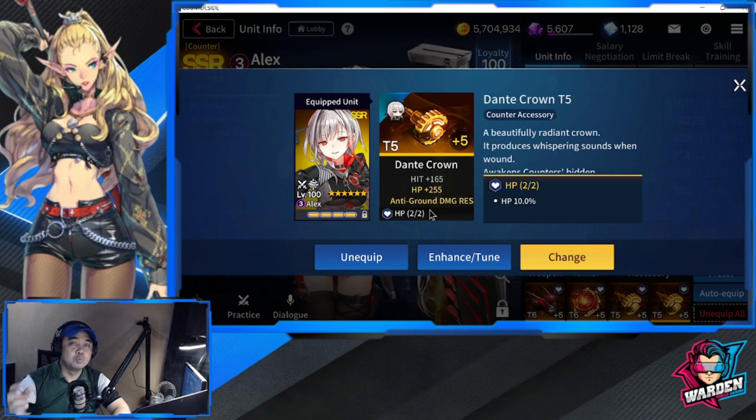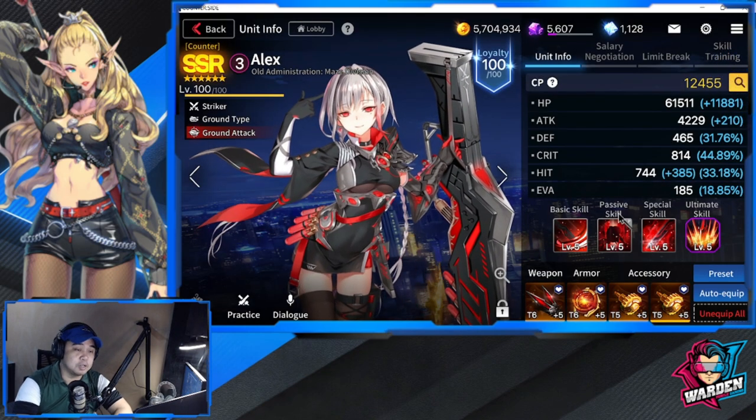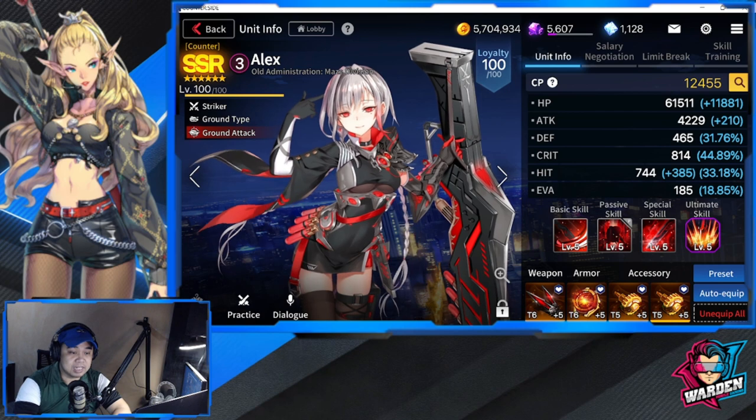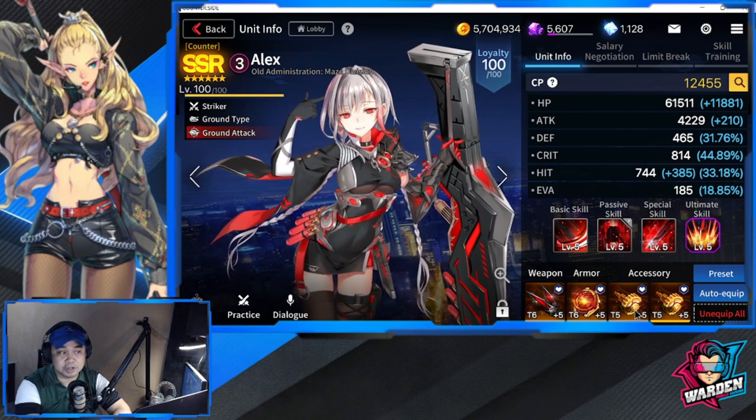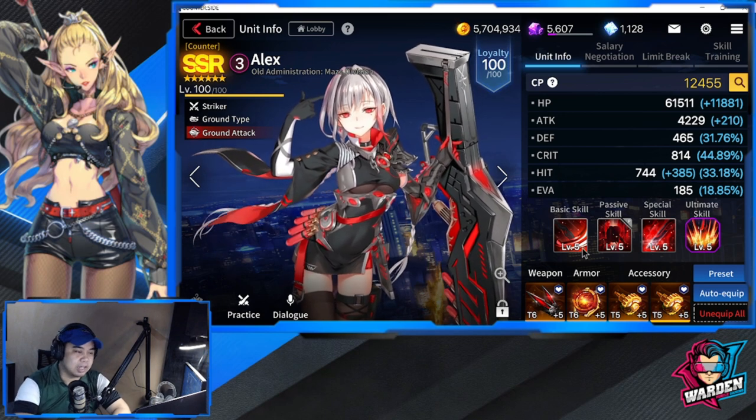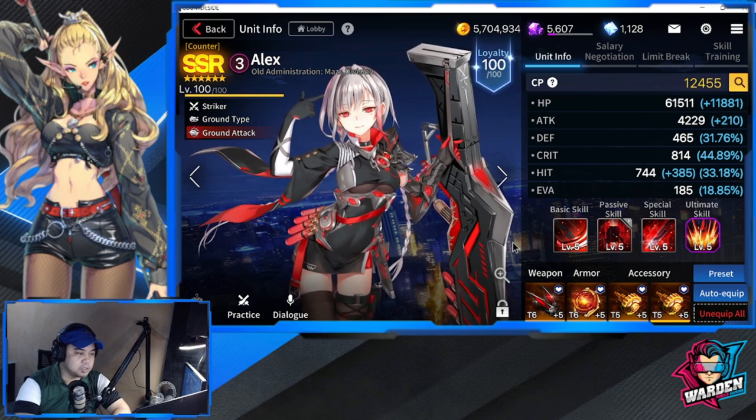Ideally what you equip on defenders, especially with all HP sets, is actually good for her. These sets I equipped her with are from Awakened Hilde and she's ready to go. Let's take a look at her deployment strategy.